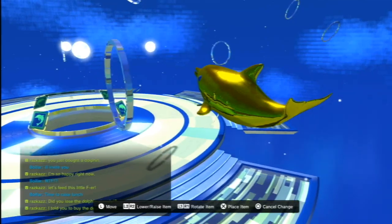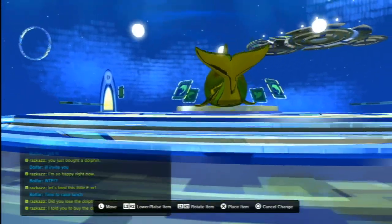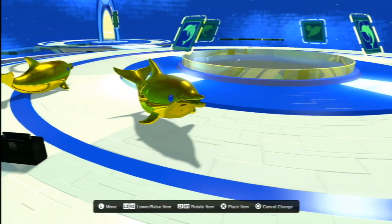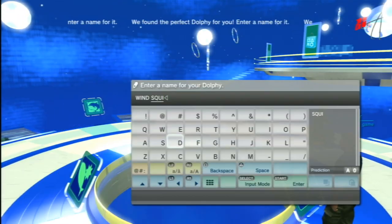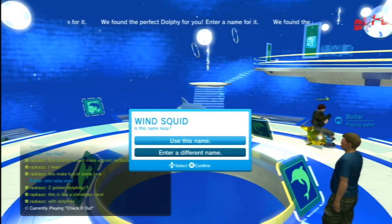So here we are. I invited my buddy Raz Kaz in, and it's time to raise a dolphin. I also picked up a golden dolphin because it's really pimp. And along with the PlayStation Boombox, which plays imitation Beastie Boys and does work in the Dolphy room, it's time to genetically engineer a Dolphy.